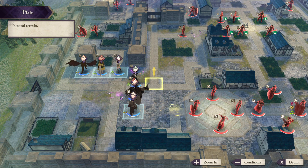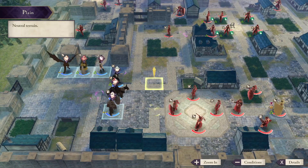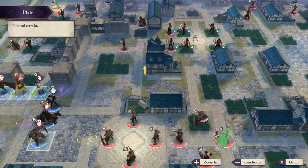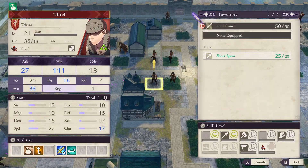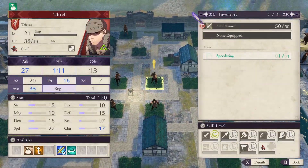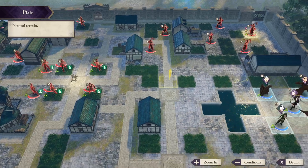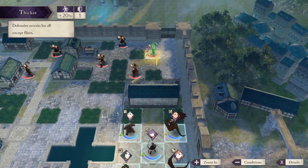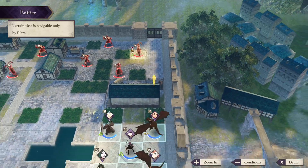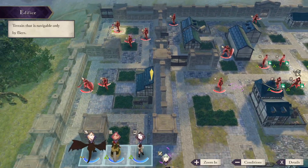We're back for Sylvain's paralogue. I did my prep in the last episode but I'll go over the strategy here. This is Sylvain's paralogue and these guys all have pretty decent items - the magic staff's pretty good, goddess ring is pretty good, speed wing is pretty good. The way you do this mission is you want to take out the bosses, because one boss equals one escape route. There are four bosses.